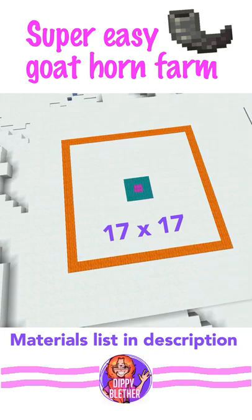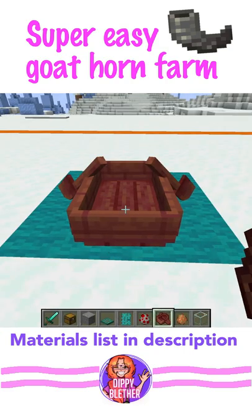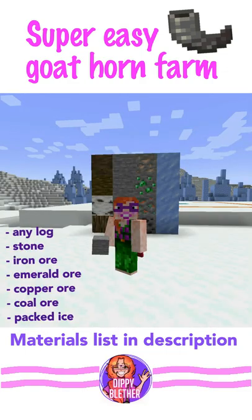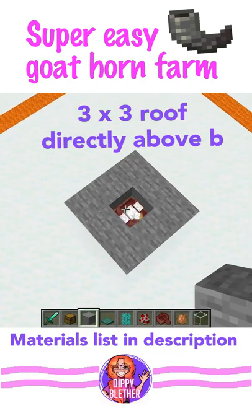Prepare a 17 by 17 flat area. Place a boat in the middle and fill it with two mobs that are less than one block high. Use one of these types of blocks to build a 3 by 3 roof above the boat.